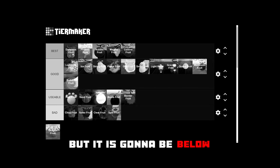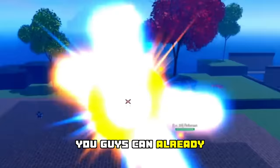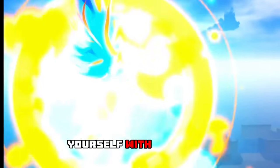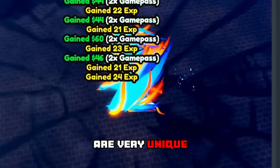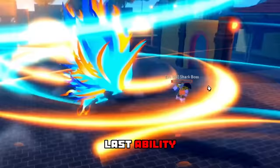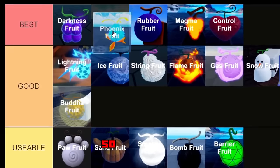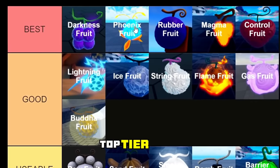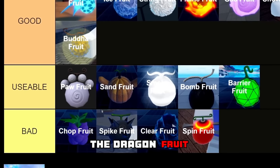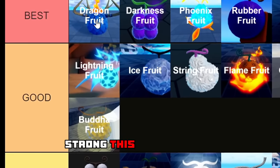Next we have the Phoenix Fruit, and yes, it is going in the best tier as well, just below the Darkness Fruit. Just look at this transformation — you can already tell it's a great fruit. You can also heal yourself with this fruit, and the moves are very unique so you can catch your enemies off guard. That last ability does a lot of damage with a huge range, so Phoenix is definitely a top tier fruit in Haze Piece.